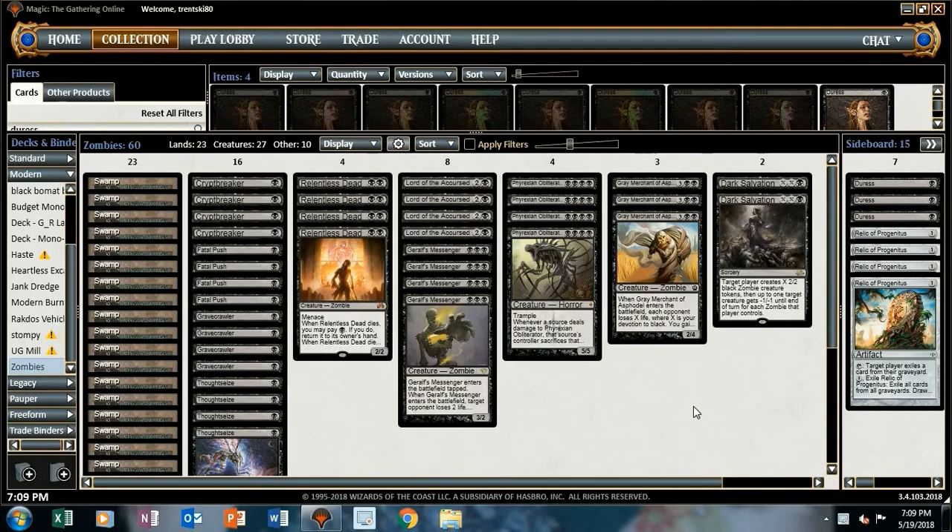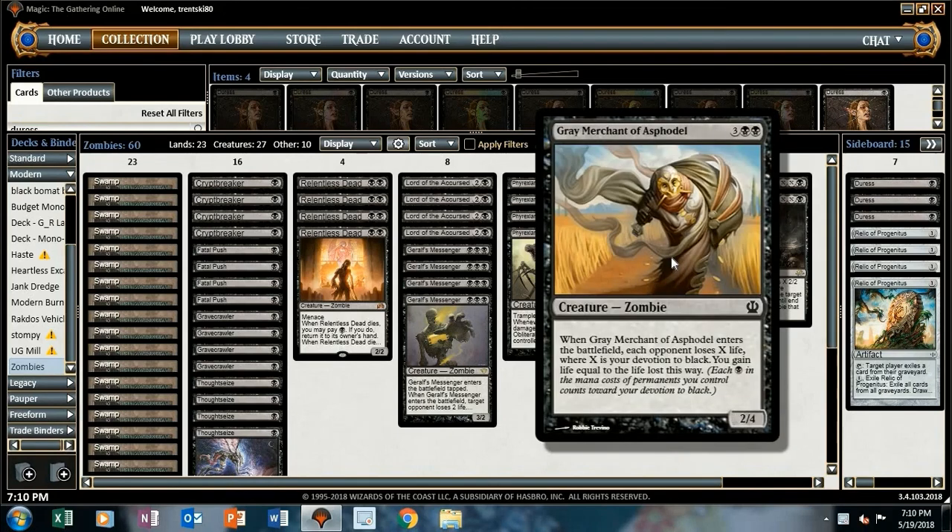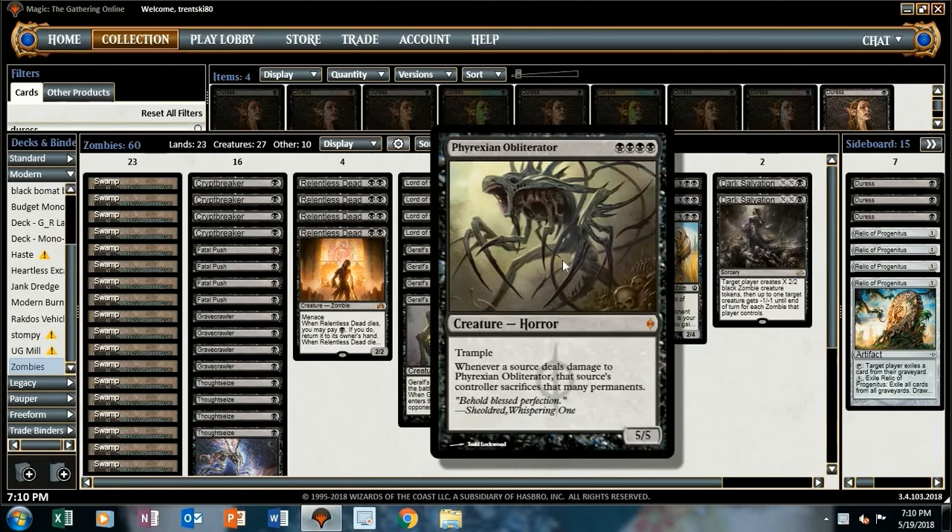Hey guys, Trent here coming at you with another deck tech. This time we're going into Modern. This is just a little something I put together — mono black zombie devotion, basically. It's got the zombie synergy shell, but gray merchant is a zombie, so devotion to black matters. We've got some heavy devotion cards in here, and our honorary zombie, Phyrexian Obliterator.